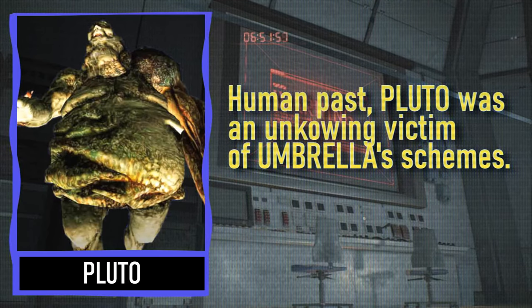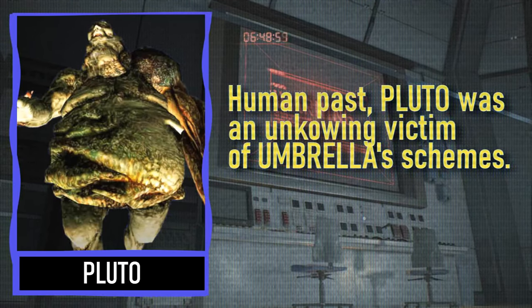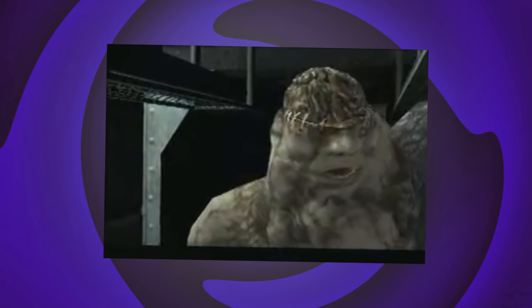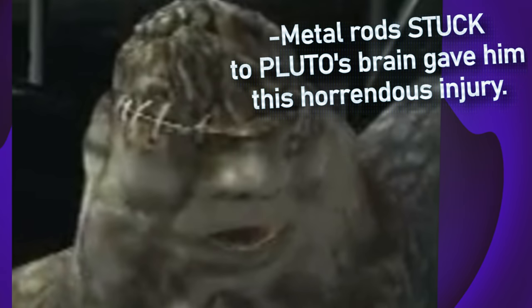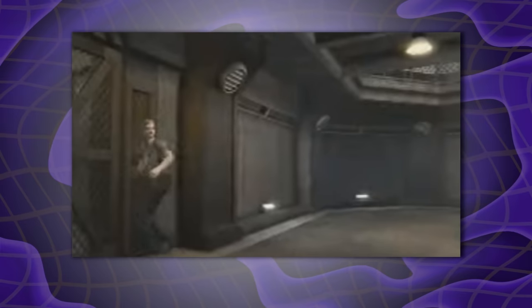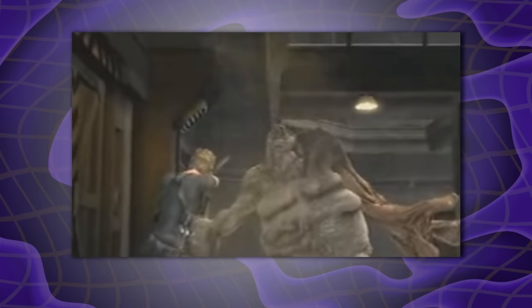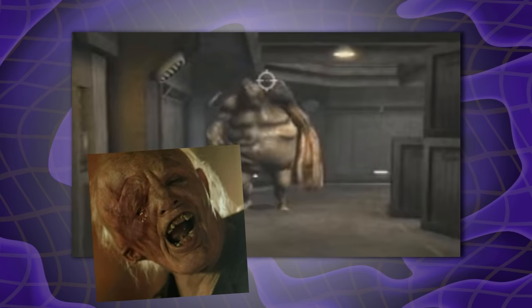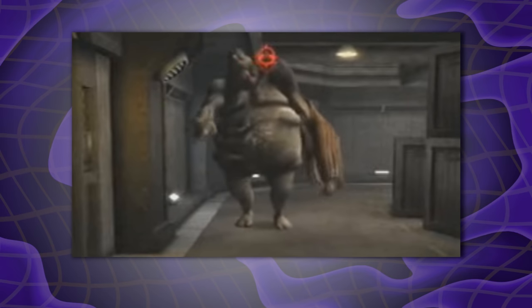Pluto's lore: he used to be a regular man who was unknowingly forced into an Umbrella trial, where he was tortured and defaced. Eventually, the scientists deemed it humane to drive a metal rod into his head to make him feel less pain — what a couple of assholes. The end result gives off a Hills Have Eyes mutant vibe, which makes him pretty creepy, and that's why Pluto belongs on this list.